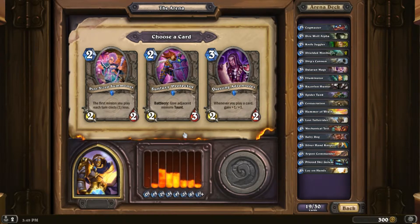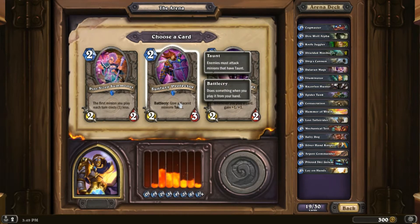Pint-Size Summoner, Sunfury Protector, Questing Adventurer. I'm not very heavy on early game yet, so I don't know that Questing Adventurer will be that good. I'm pretty sure it's Sunfury Protector here.